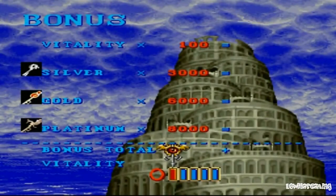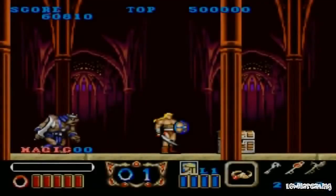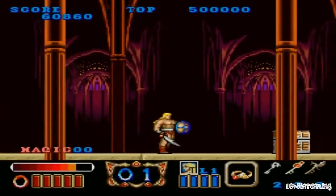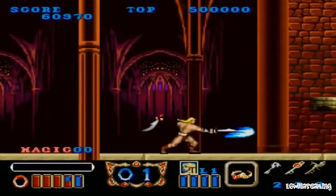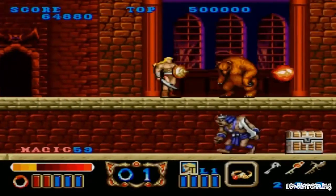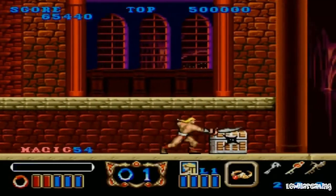Got a new sword. Got a cool buzzer. Tally up the points and we get some extra health. Yay for us. My helper is missing. Wrong button again. Jump is a different button than the arcade game.